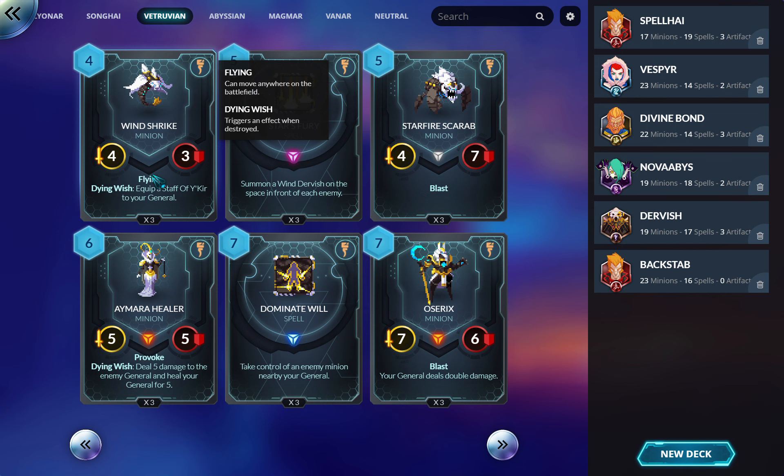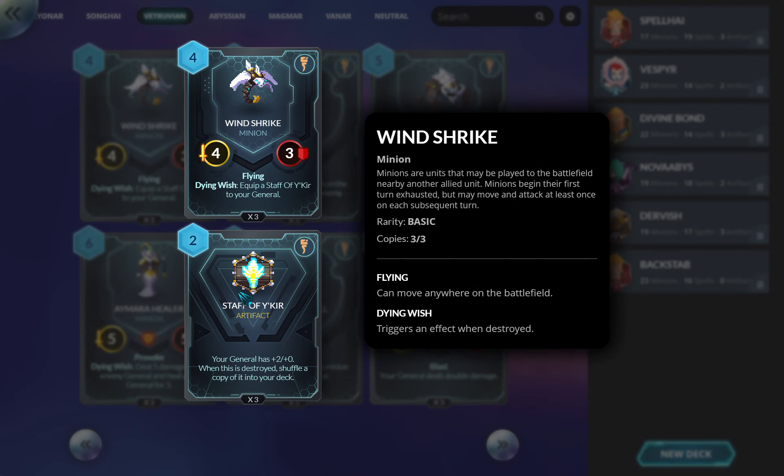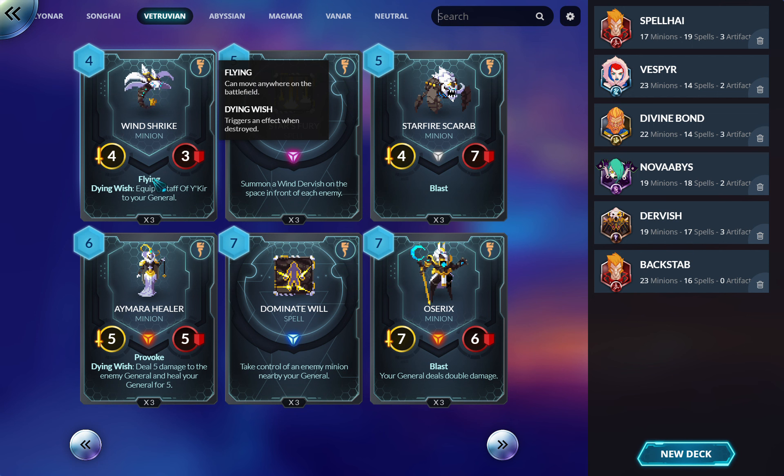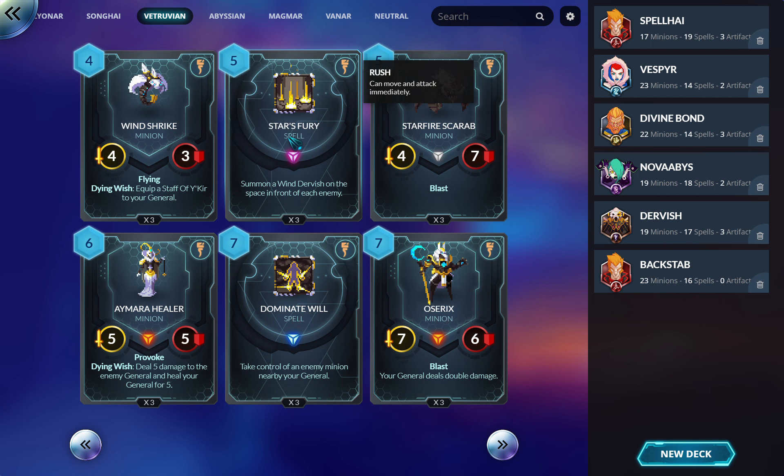One-Strike Dying Wish — equips a Staff of Y'Kir to your general. In an artifact-style deck you play this. You don't even need a Staff in your deck — this brings one in for you. Its stats include Flying, which is meh. It's trying to fill a starter card role and I don't know that you put it in many other decks.